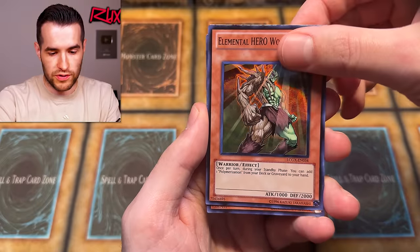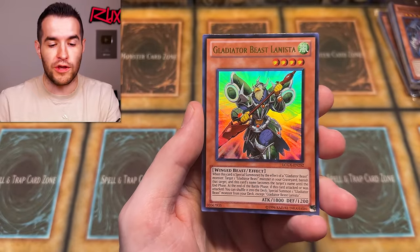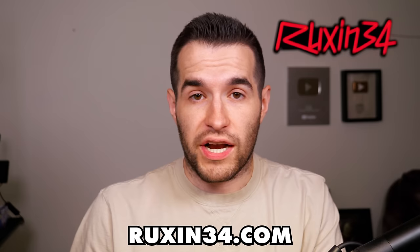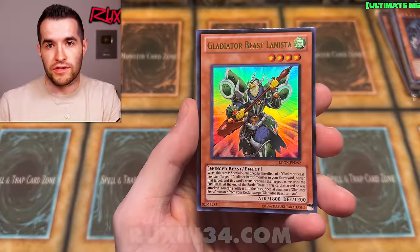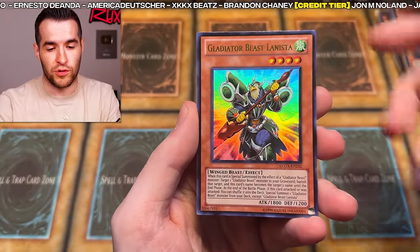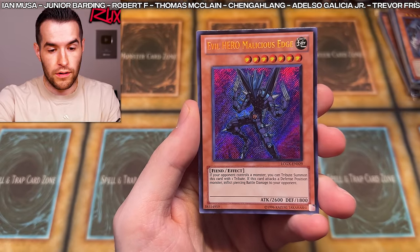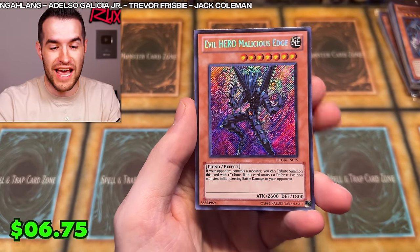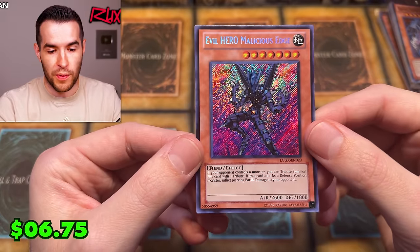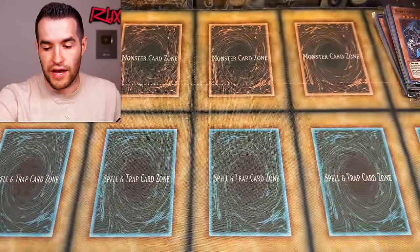Let's see if the Ultra is going to be an Elemental Hero too... Gladiator Beast Samnite again. Last card of the opening — don't forget to check out ruxon34.com if you haven't recently; there's PSA cards, sealed products, some GX boxes and stuff. Go check that out to support the channel. Last card — Elemental Hero Malicious Edge, and it's a Secret Rare! The Secret Rare really pops at this angle, looks really, really nice.